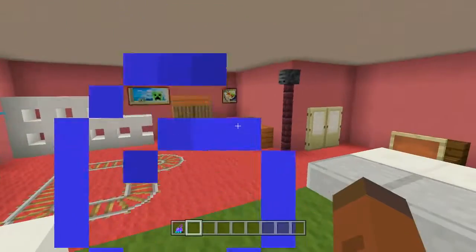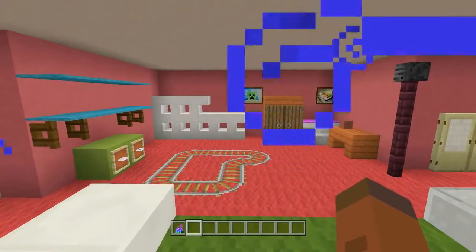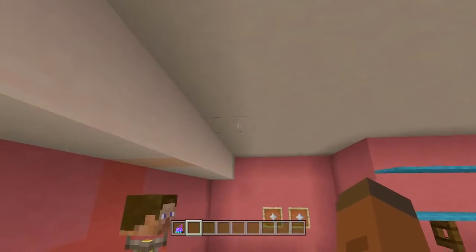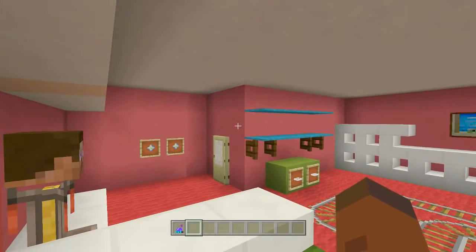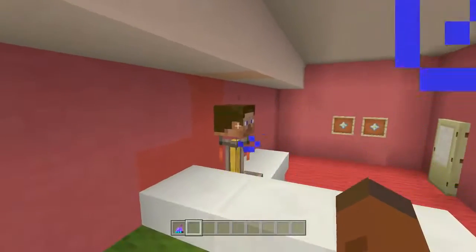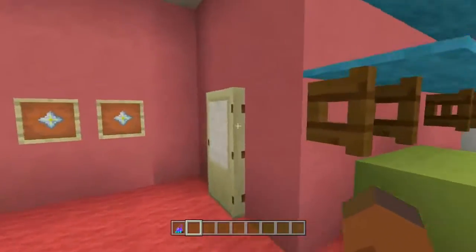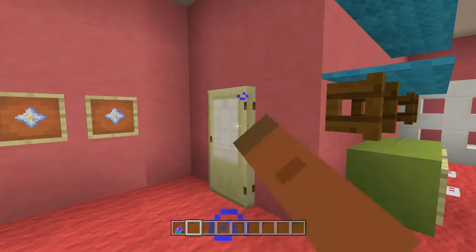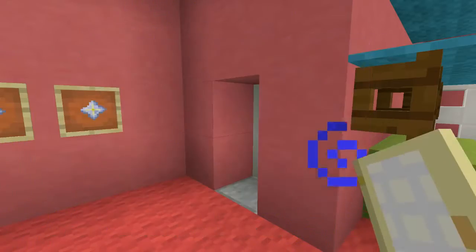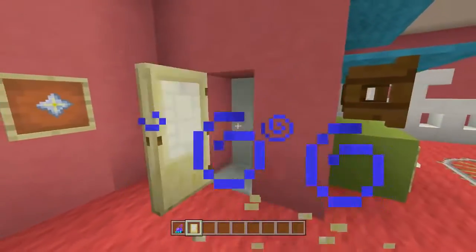A heads up before we start building - this is the whole thing, guys. This is the entire map. Giving a heads up now, this is definitely on the second floor of the house because the roof dips down right here. So if you are building this, I highly recommend putting it on the second floor of a building. I forgot I changed the door - let me quickly change this door around. It's supposed to be opening in this direction right here, like that. Perfect.